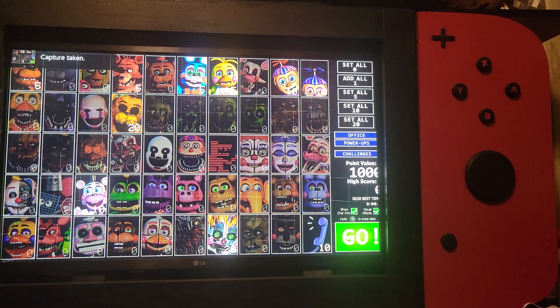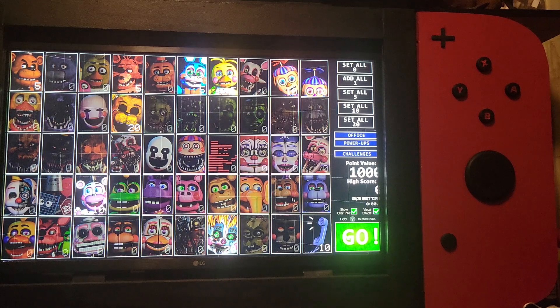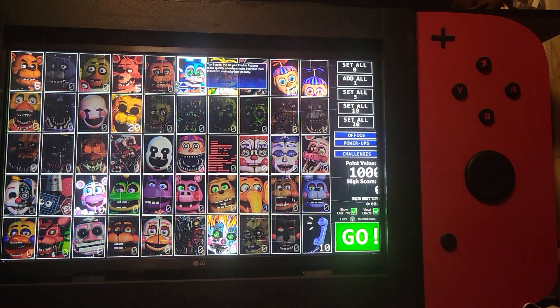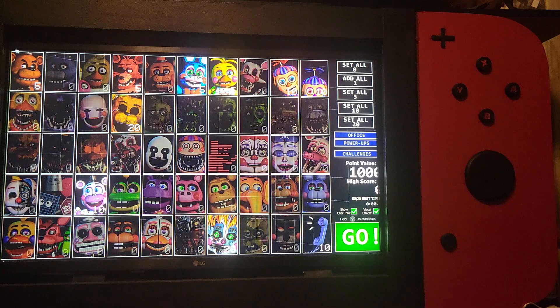Here's the 1000 points challenge. We have Freddy Fazbear at 5, Foxy at 5, Toy Bonnie at 5, Toy Chica at 5, BB, and JJ. So the following characters at AI level 5 are Freddy, Foxy, Toy Bonnie, and Toy Chica.